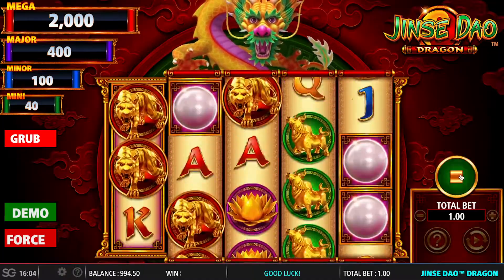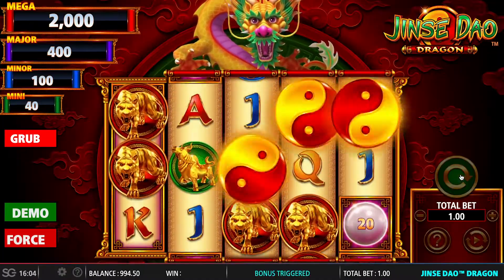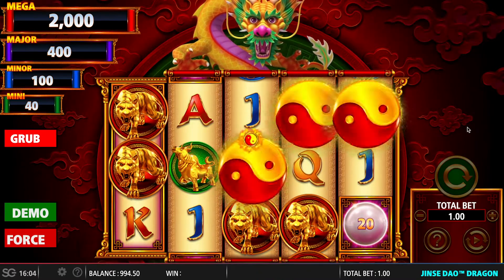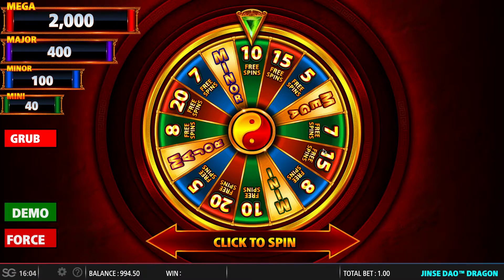Free spins are awarded by getting three cheese sim wheels anywhere on the reels. This will then take you through to a wheel bonus. As you can see on the wheel, you can get anywhere between five free spins up to 20, and you can also be awarded one of the four fixed jackpots.